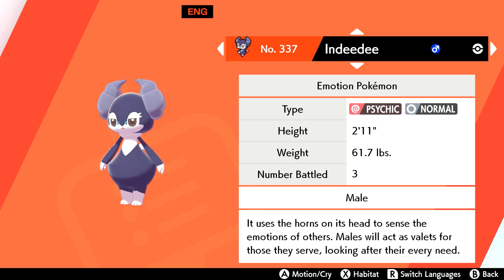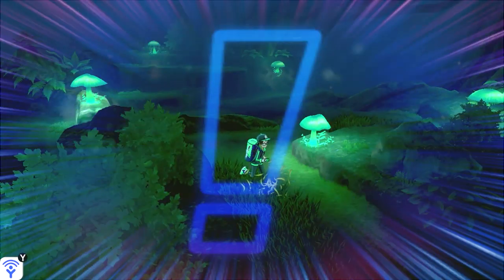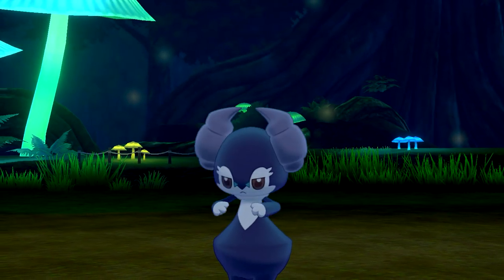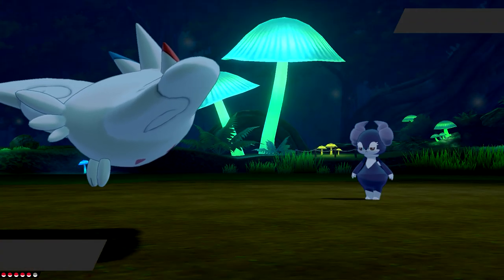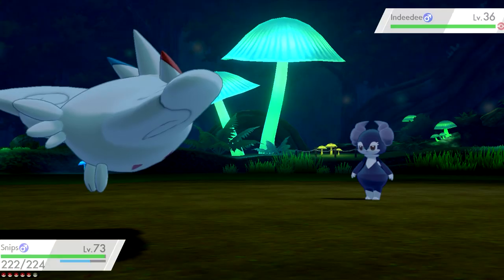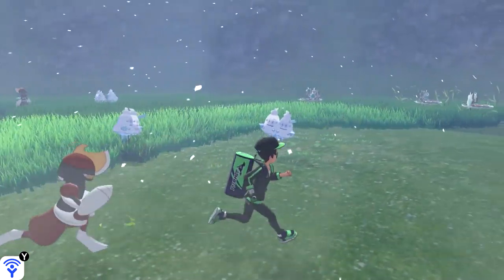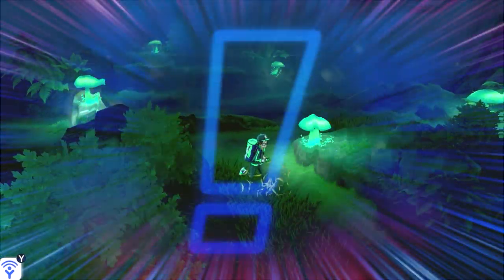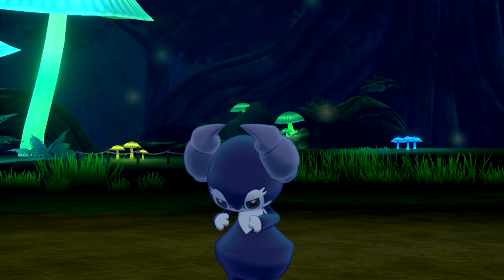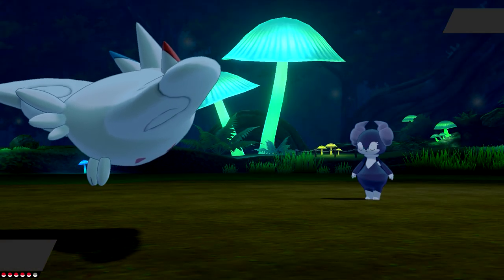Male Indeedee has only a 5% chance to spawn as a grass encounter in Glimwood Tangle. The good thing is that Indeedee is found in an area with small patches of grass that don't spawn overworld Pokemon, making everyone's lives a lot easier. If you fail to find it in Glimwood, you can try for the 14% spawn rate at the Lake of Outrage, but getting chased down by Pokemon every 5 seconds isn't fun, hence my initial recommendation.